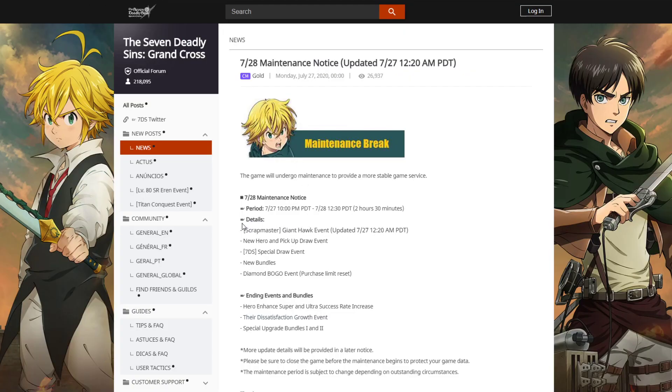They also added the Scrap Master Giant Hawk event. This event was on JP not too long ago — you can grind it to get extra head pieces for Mikasa, Eren, and Levi. Levi and Eren get the cleaning headpiece, and Mikasa gets something cool too. So we're getting the Giant Hawk event and a new hero pickup, which is Bond.